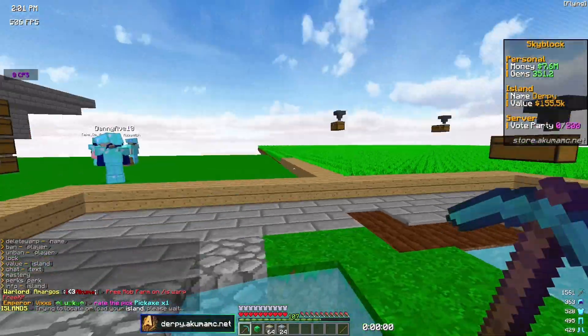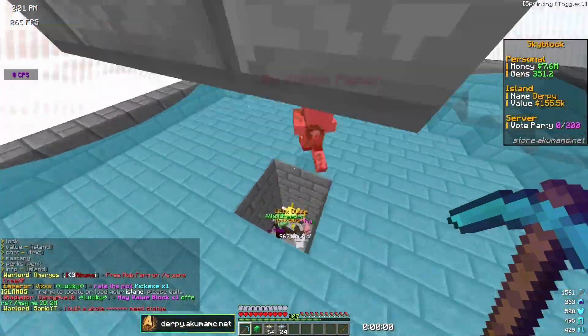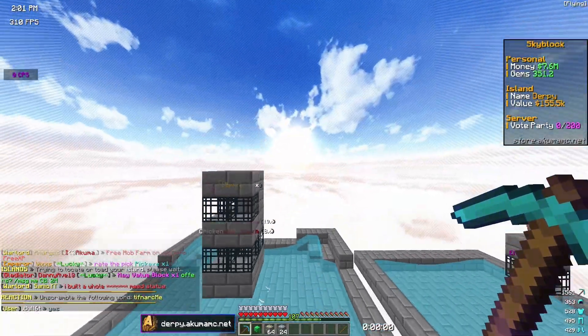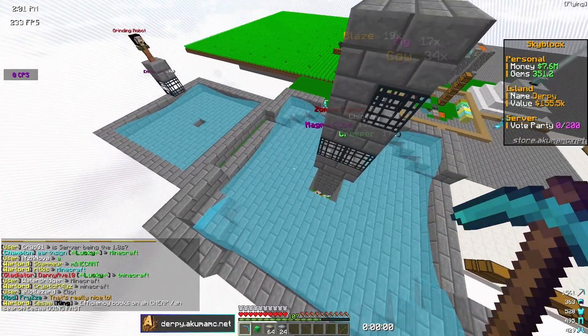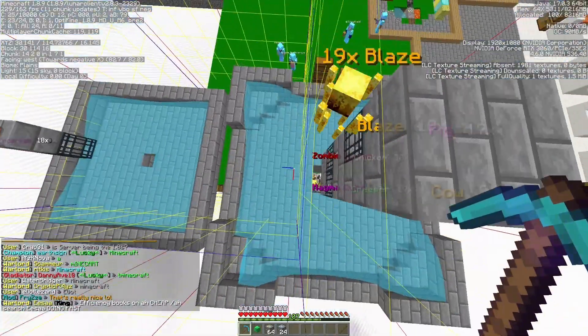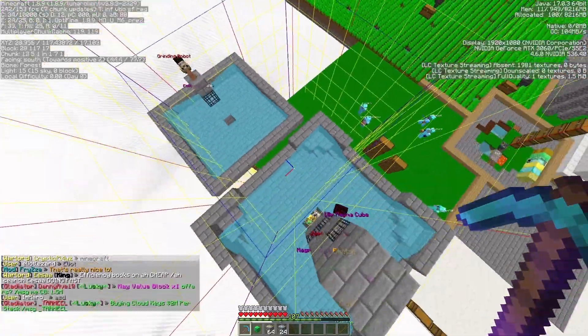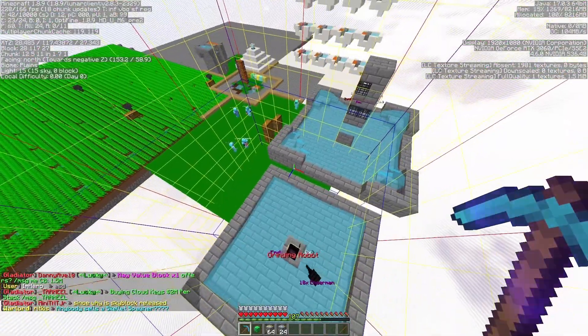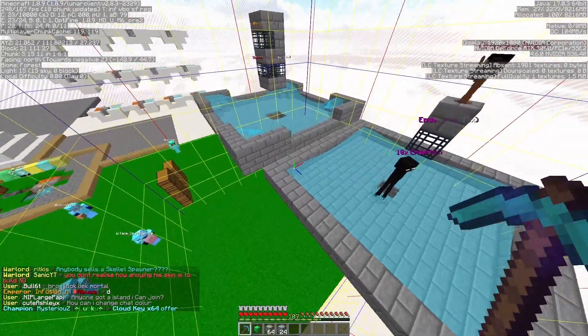If I go back to my island I can check my farms — they're not very efficient. These zombie pigment farms — I could have a platform up here, build really high, and make them drop down to their death. If I press F3 and G I can see the chunks so I can make the farm in the middle of a chunk. This isn't perfectly centered so I'm probably going to be making a new farm.